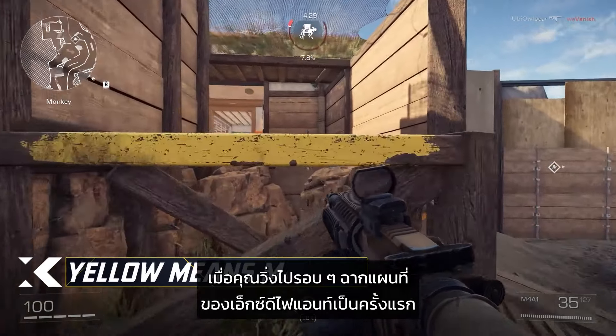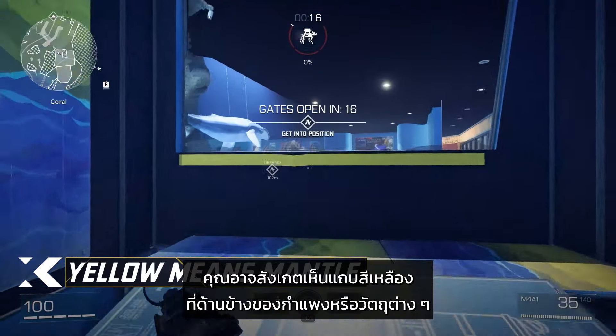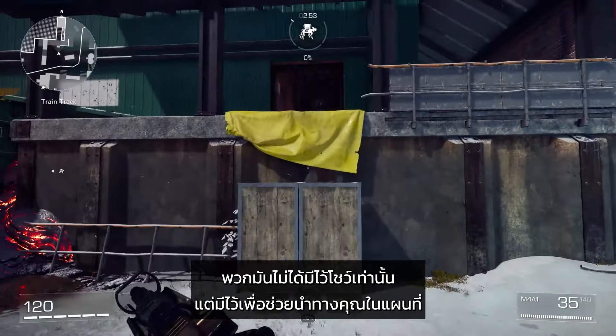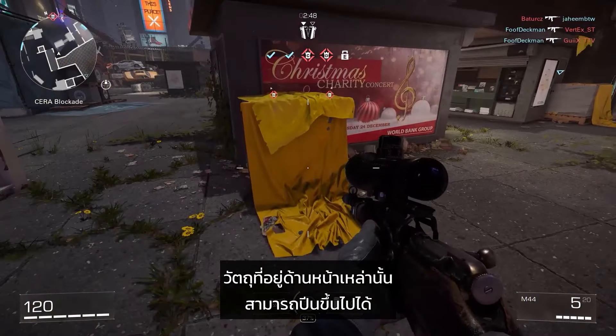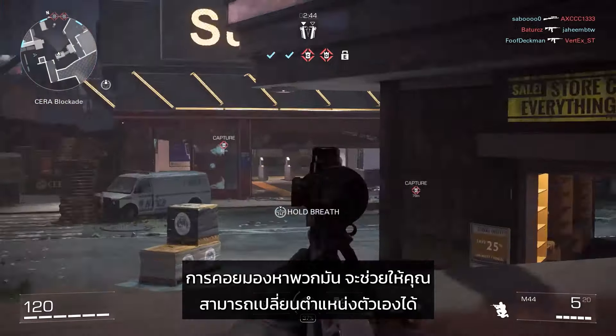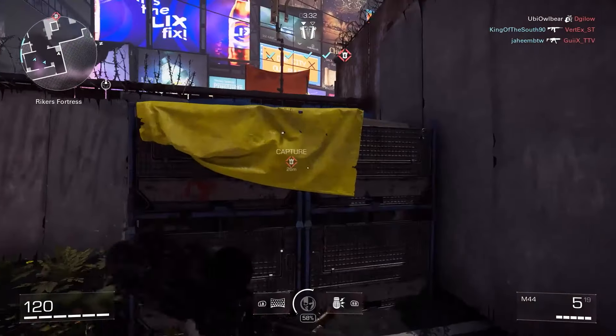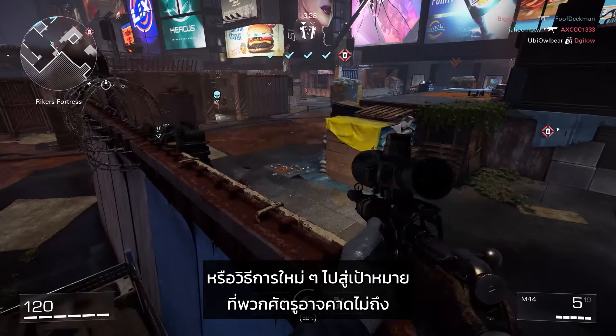As you run around the maps of X Defiant for the first time, you might notice yellow tarps over the sides of various walls and objects. They aren't just there for show and are meant to help you navigate the map. These yellow tarps mean that the object or ledge in front of you can be mantled over or climbed. Keeping your eyes out for them will allow you to reposition yourself to find new angles or different ways onto the objective that your foes might not be expecting.